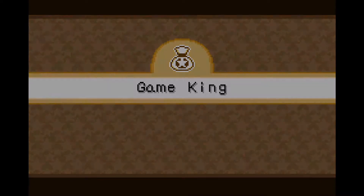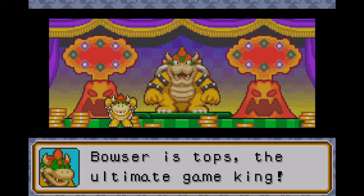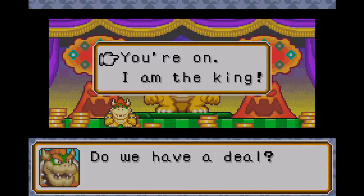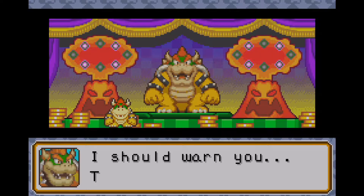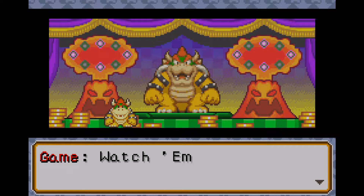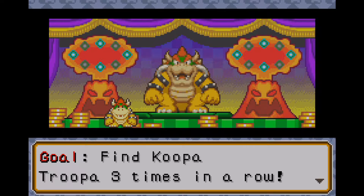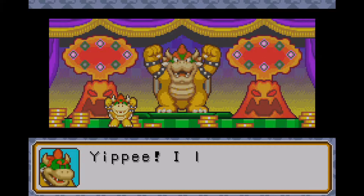Game King — not to be confused with the Game King YouTube channel of mine. We've got ourselves a gambling minigame: find Koopa Troopa three times in a row. This might actually be the final gambling game we have to go for at this point, so thank goodness for that.